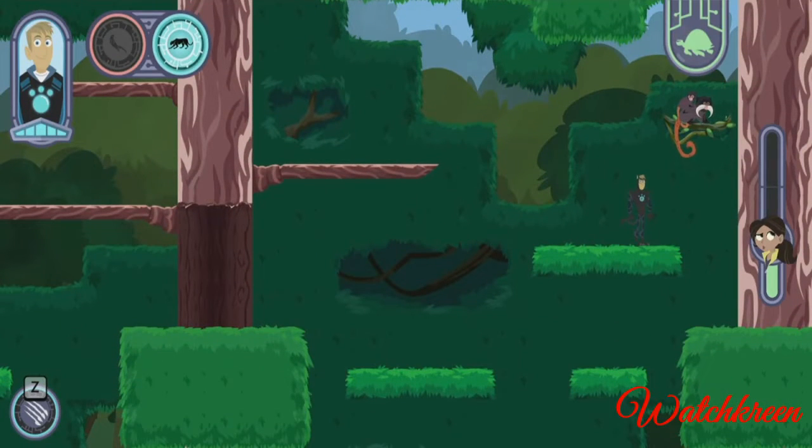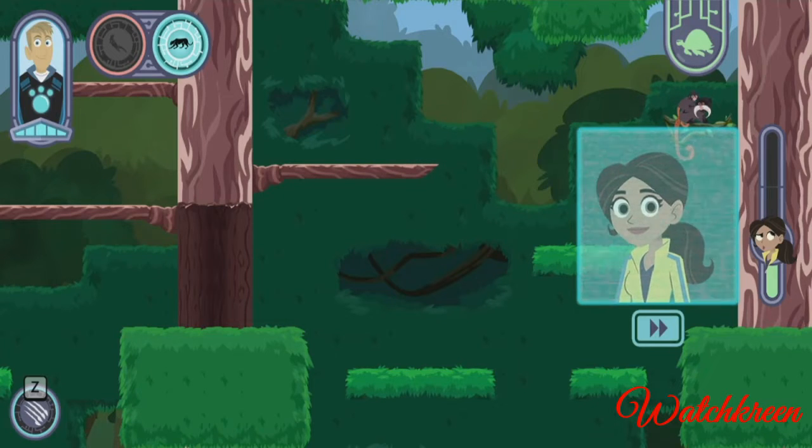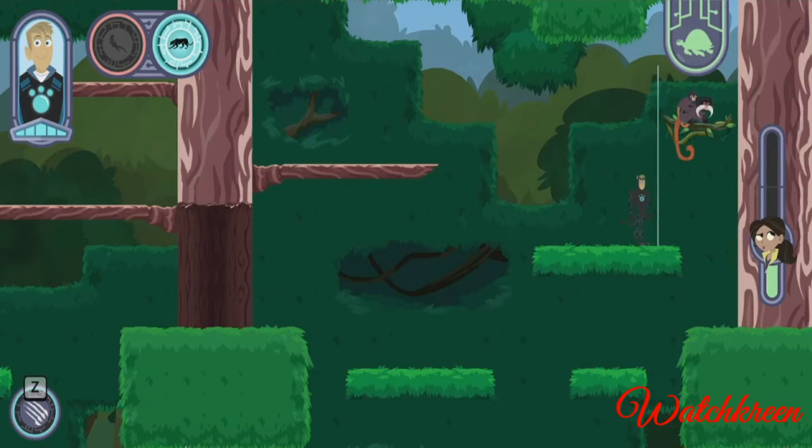What did you find? An emperor tamarin father and his baby! The fathers take care of the babies while the mothers are off looking for food. That's great — let me know if you find anything else, I might be on to something!